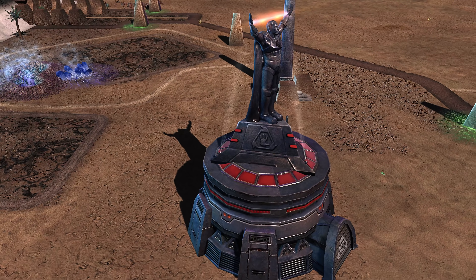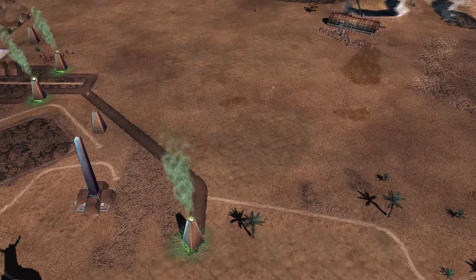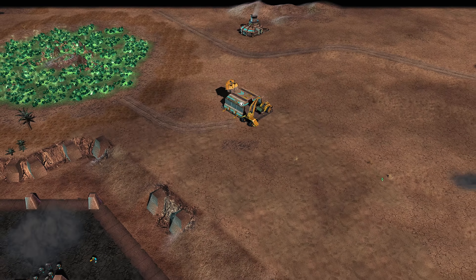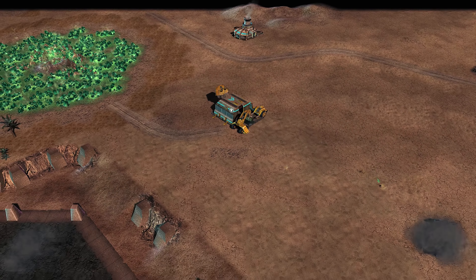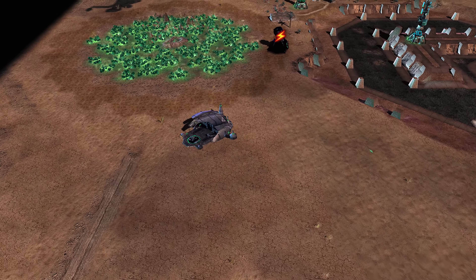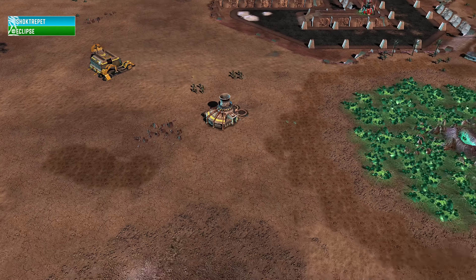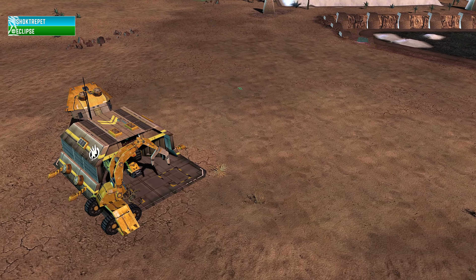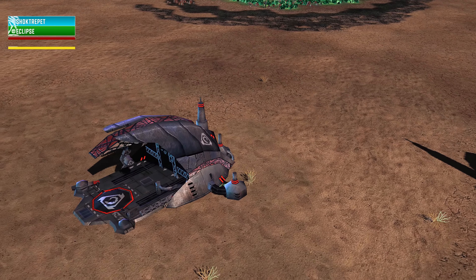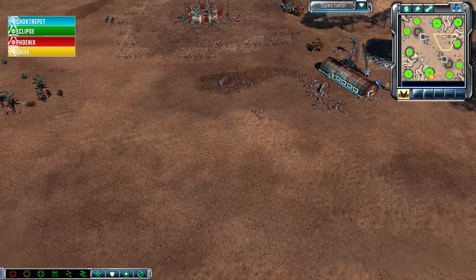This is Cybert signing into Kane's Wrath on the map Amuru Khuan — I don't know how to pronounce that. This is one of the Black Neon maps, a relatively new map pack from a 2v2 tournament. As the Cyan GDI making up Player 1 in Team 1, this is Shocktrepit. His teammate as the green Marked of Cain is Eclipse. On the south side of the map as the yellow GDI, this is Drive. And as the red Marked of Cain, this is Phoenix — Shocktrepit and Eclipse versus Phoenix and Drive in a 2v2 on a brand new map.